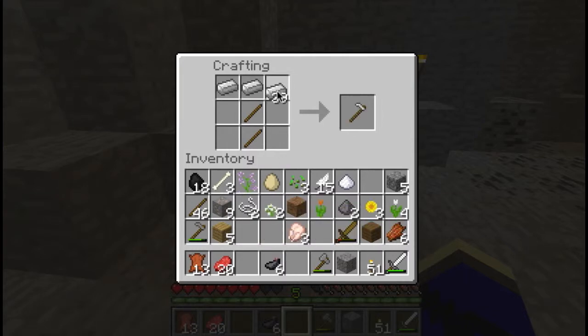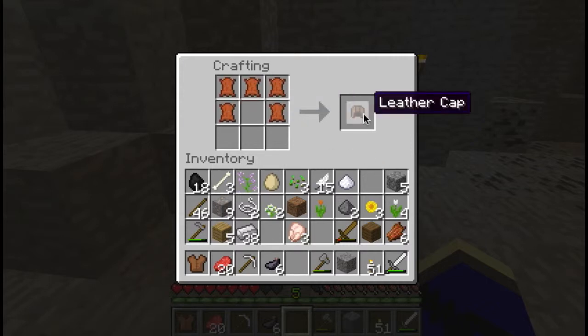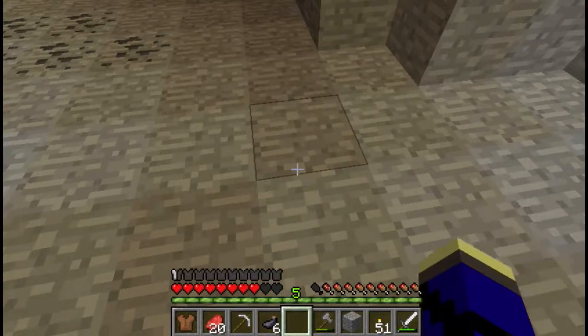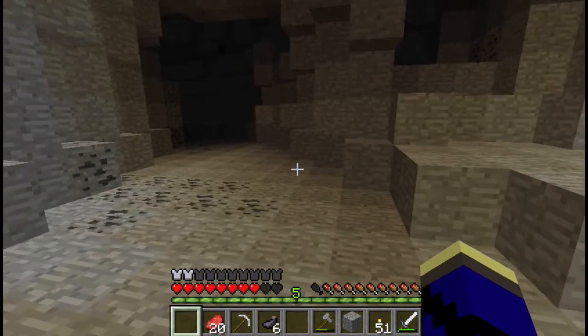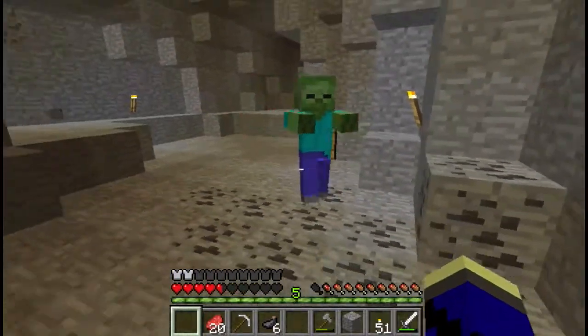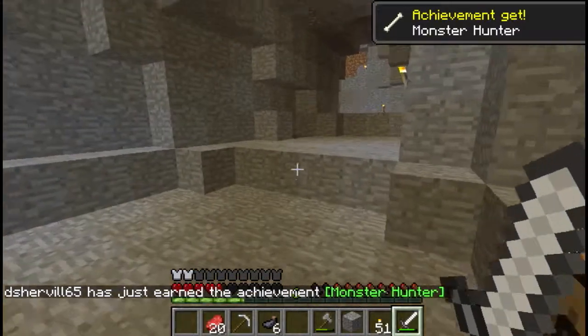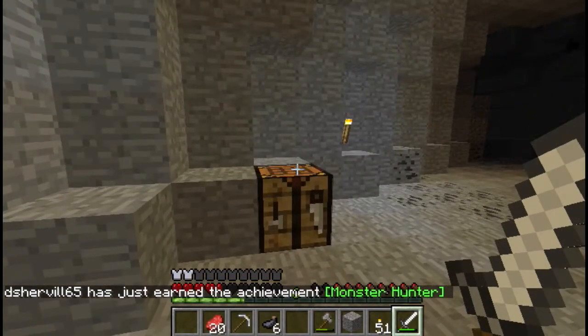We'll make ourselves an iron pick. Since we have all this leather, let's go ahead and make ourselves some leather armor — start with a chest plate, and I think it's five for the helmet. There we go. We'll throw that on, and oh wow, we got a zombie attacking us. Gotta switch to our iron sword — zombies ain't gonna kill me. Monster Hunter achievement unlocked!